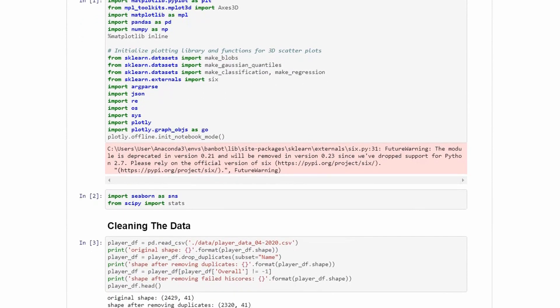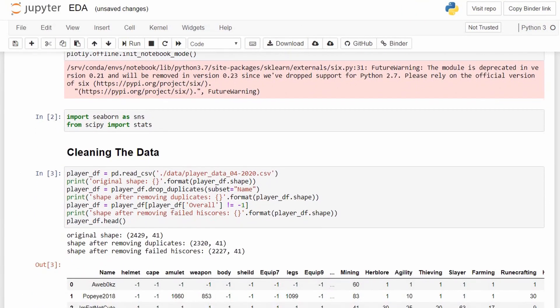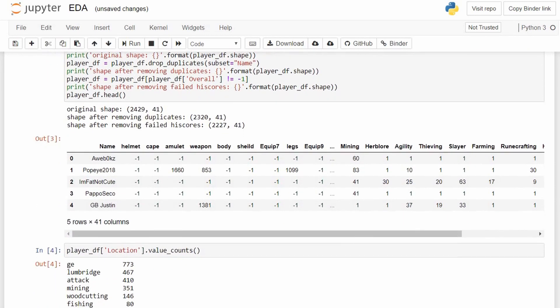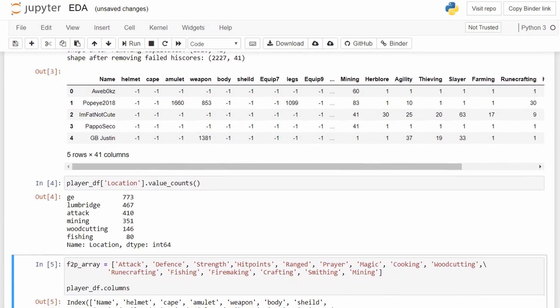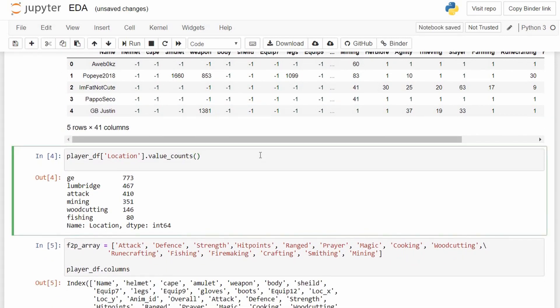I just found out about a cool tool called Binder. You can run the exact notebook that I'm using for this video in your own browser — the link is in the description. It's essentially a fully functional Python notebook that might take a little bit to load, but it lets you run everything and even mess around wherever you'd like. Alright, it's time to move on to phase 2: exploration.